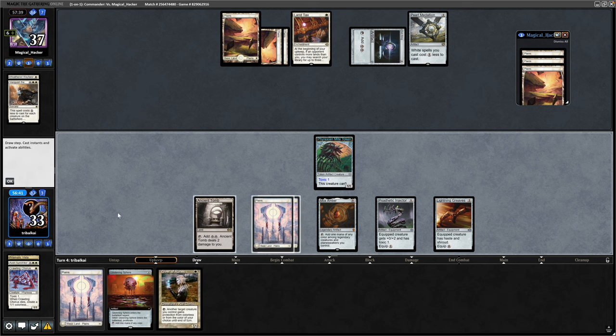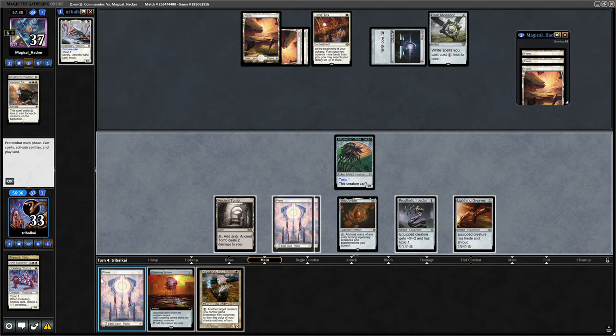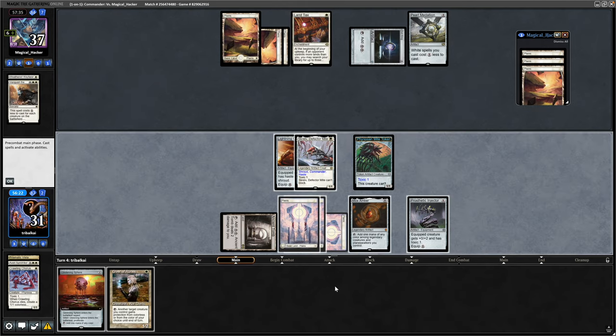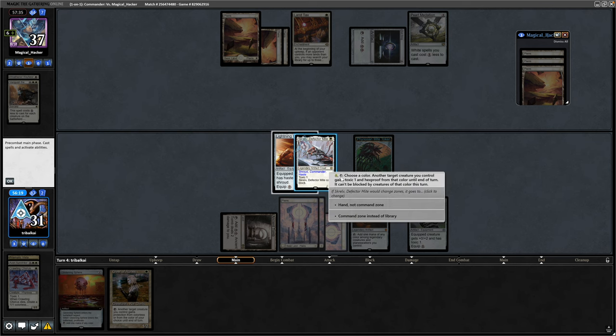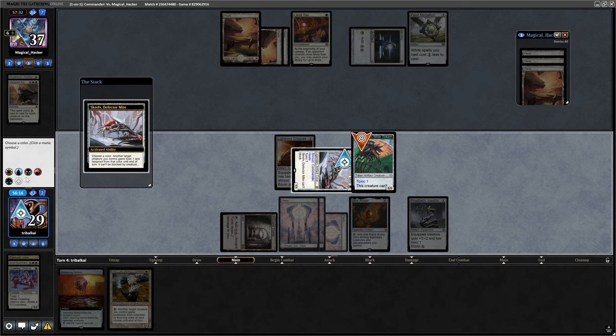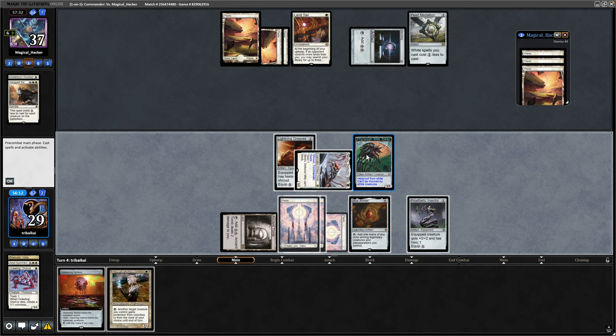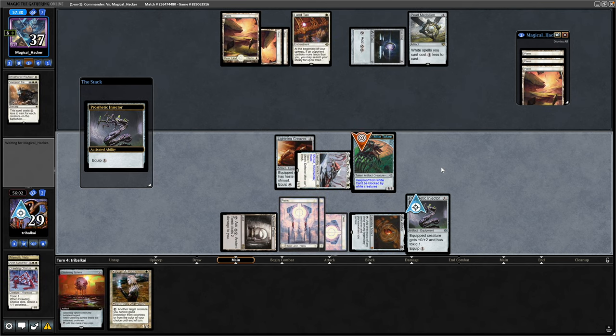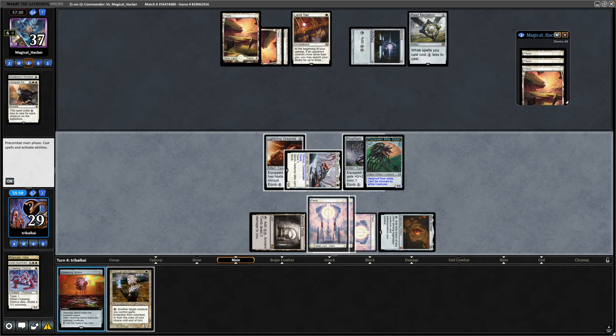The Crawling Chorus is going to leave us with a Toxic creature which we can still swing in with. I think we can still get our opponent here even after the board wipe. So drop a Plains, play out the Skrelv, put Haste onto the Skrelv. We might be a mana shy, but we'll definitely put the two life onto this and give it Protection from White because obviously we're up against a white deck. That is Toxic 2, and let's go for the Prosthetic Injector as well — so that effectively has Toxic 3, taking them up to nine. If we had an additional mana, we could have gone four Proliferate with the Glistening Sphere, but we can do that next turn.